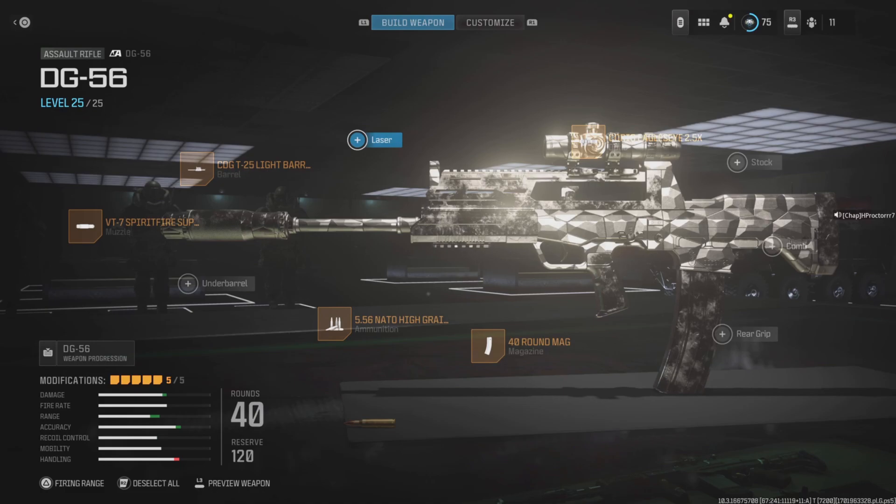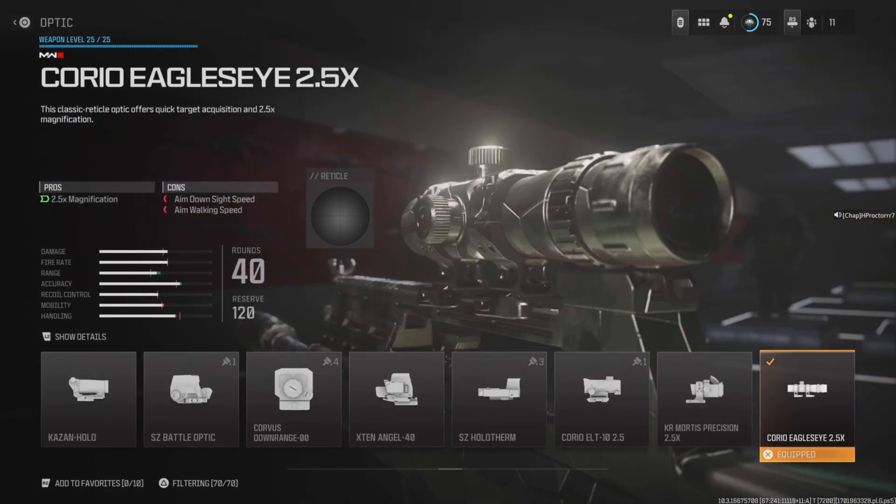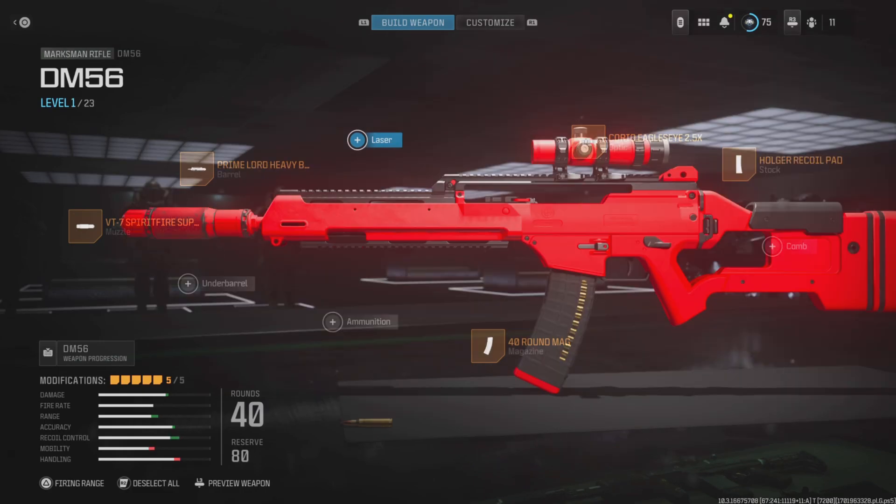Next up is the DG-56, also known as the Famas. You want to use the VT Spitfire Suppressor, the CGT25 Light Barrel, High Grain Rounds, 40 Round Mag, and the Corio Eagle's Eye 2.5 optic — though you can change that as well. This thing absolutely slaps and in a few bursts you're going to down enemies, so give this one a go.